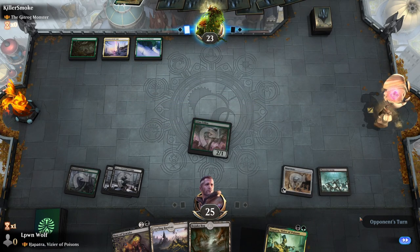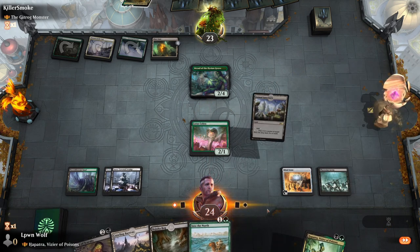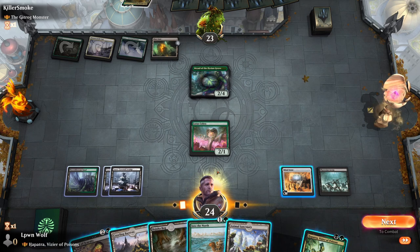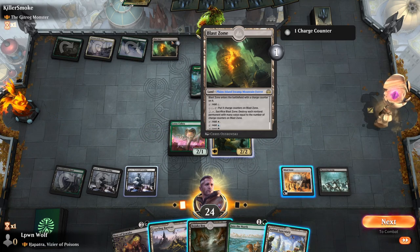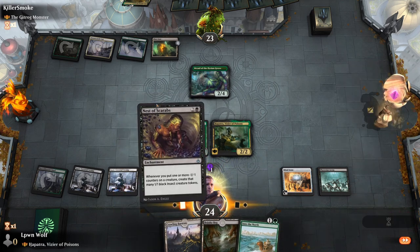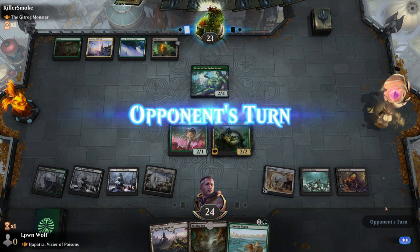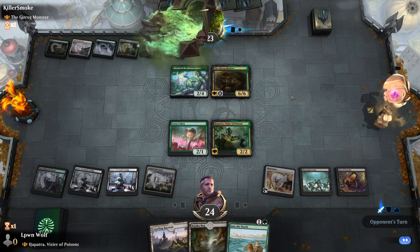You can't go wrong with Phyrexian Arena that early. They're going to be able to play multiple lands per turn, which is never good to see. Nest of Scarabs — whenever you put one or more counters on a creature, create that many insects. Unfortunately we don't have a way to put counters on yet. I guess we could just go for Hapatra. Blast Zone is going to be irritating — if they put it on two, they can kill the Lotus Cobra, the Hapatra, and the Mind Stone. Here comes the Gitrog Monster.